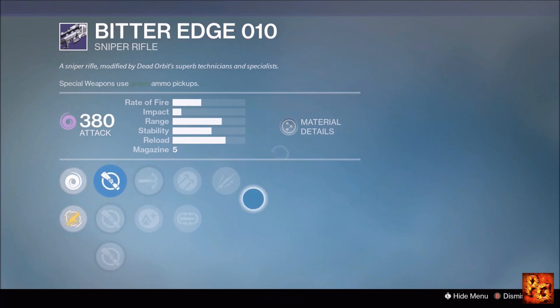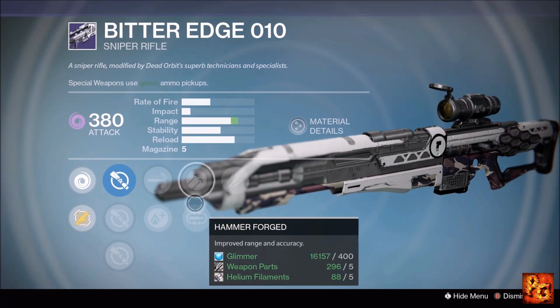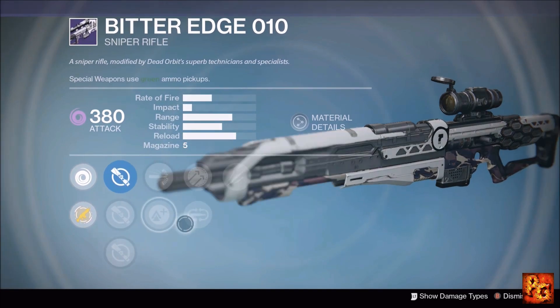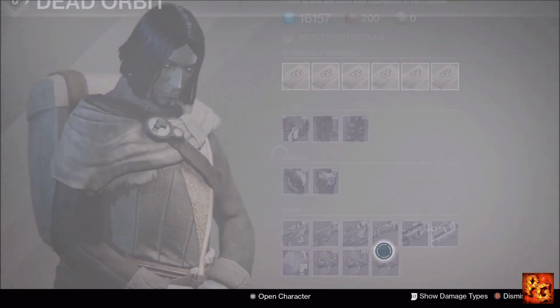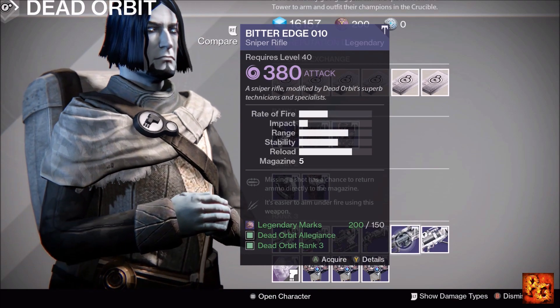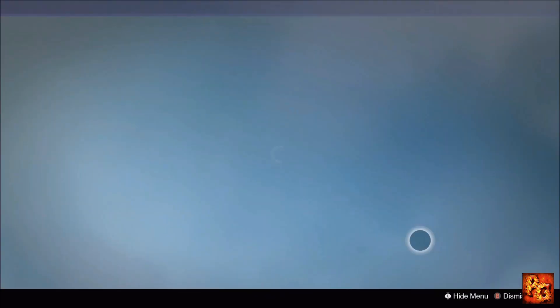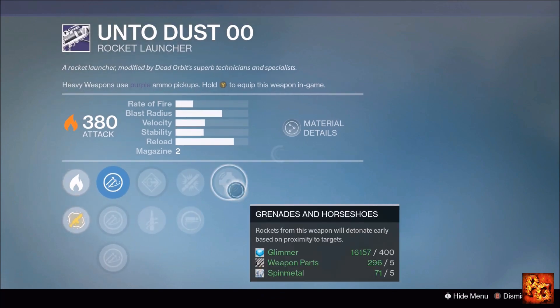Next up, the Bitter Edge sniper rifle — trash archetype. It comes with Unflinching, Hammer Forged, Mulligan, High Caliber Rounds, and Lightweight. Don't mess with it. It defeats the purpose of a sniper rifle — it's basically a scout rifle that hits just a little bit harder.